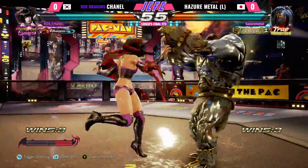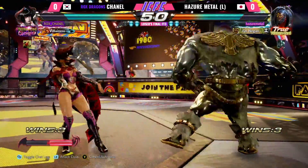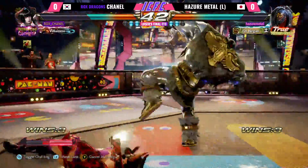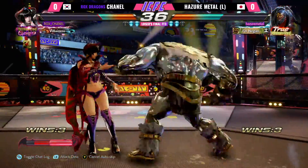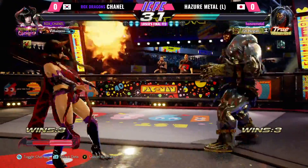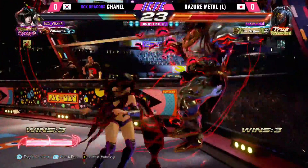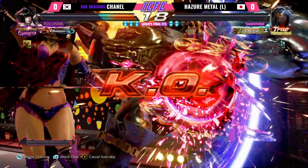Chanel — what a comeback! Final round, guys. One low pulse coming out, wow. Changing pokes, just like that, now Chanel has one bar to work with — gonna be 1-1. They're slowly changing the pace. Hazard Metal is leading in life but Chanel, as we saw, has that comeback factor. Good pokes from Chanel — a little afraid to slide low after getting blocked.